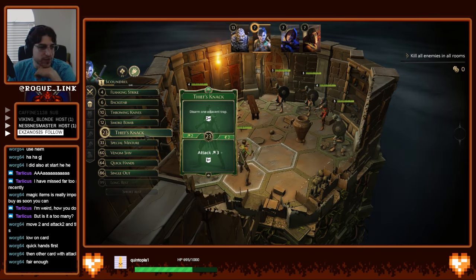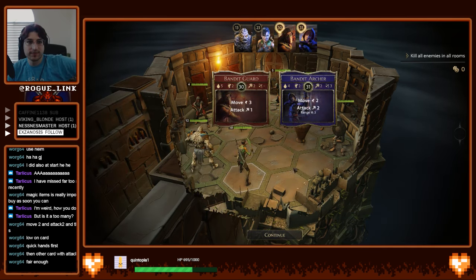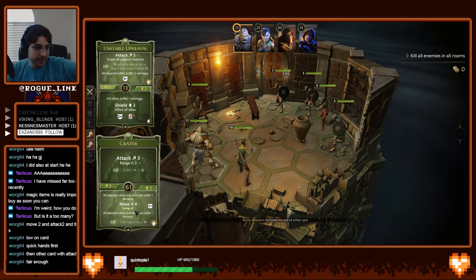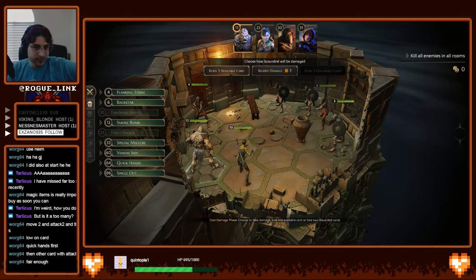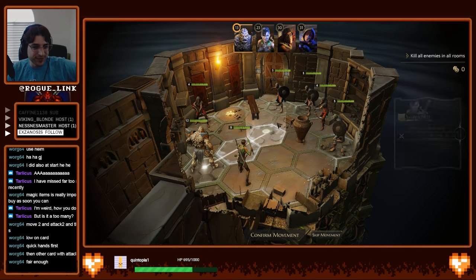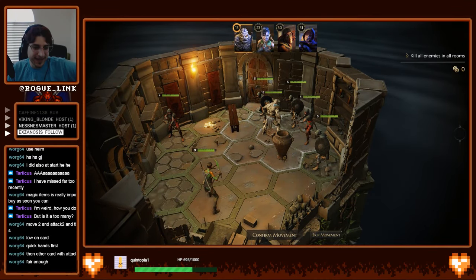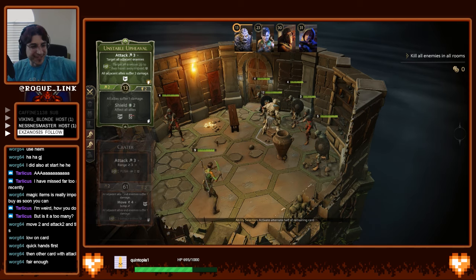So I guess my best option is 23, and move two should be fine. If something happens to come to me in that time period, I'll just stab him — so thieves knack, throwing knives. Good, okay — that's going exactly as I wanted. Wait, what did that not do what I wanted? I thought that was a move. Oh, it does it at the start — and the bond, got it. I missed that first line of text, I was focusing on these two.